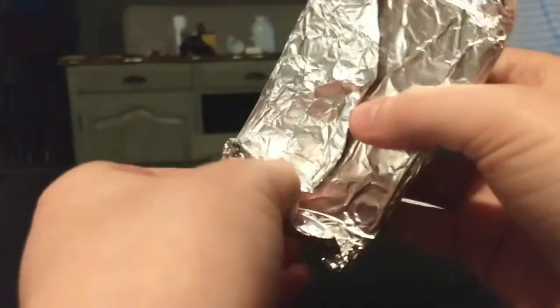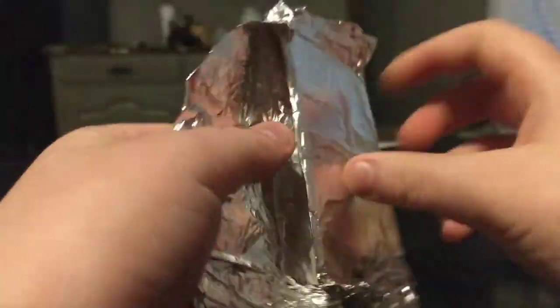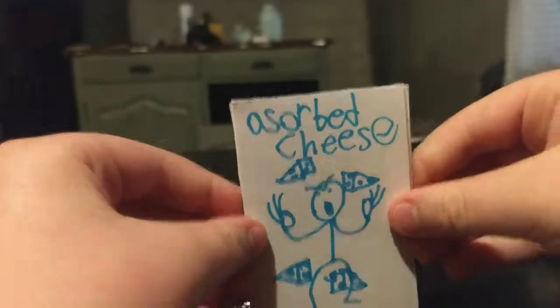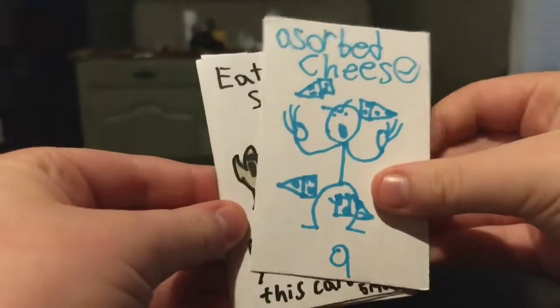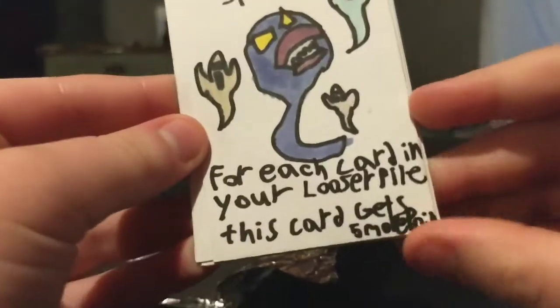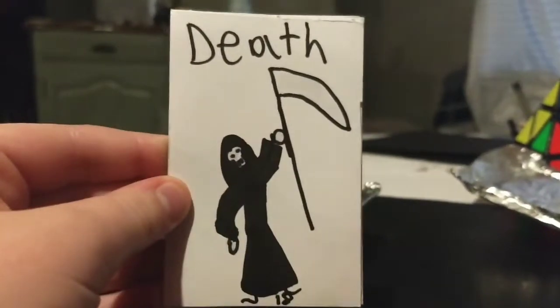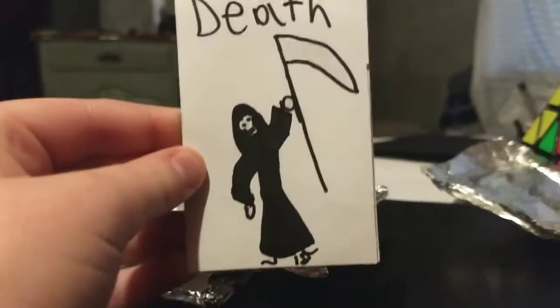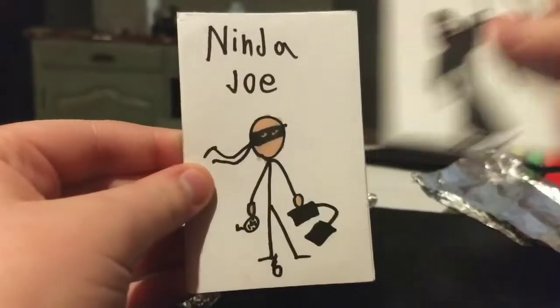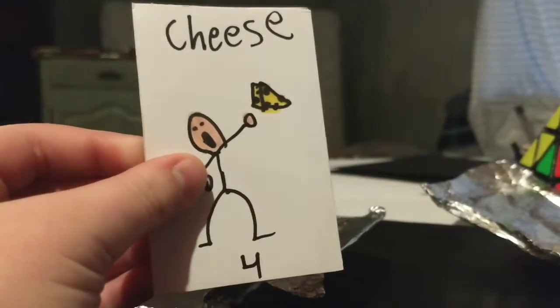I'm just surprised we got a rare card — not really full art, but the rare ones have colors in the background. Absorbed Cheese, Eater of Spirits: for each card in your loser pile, this card gets five more points. Death Ninja Joe, and then Cheese.